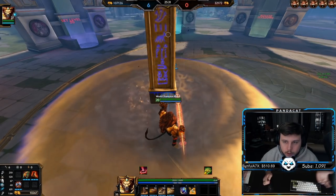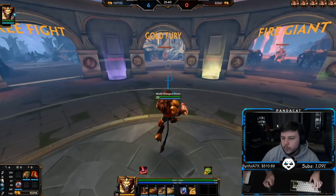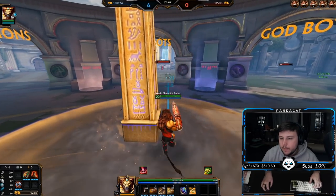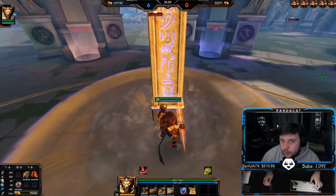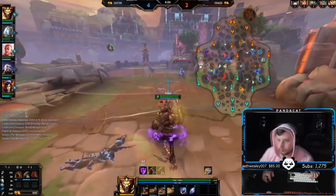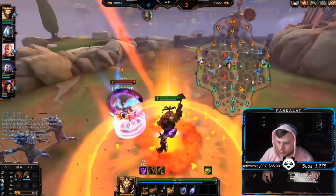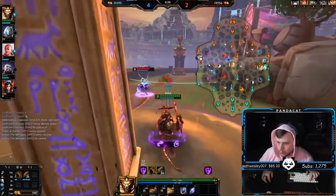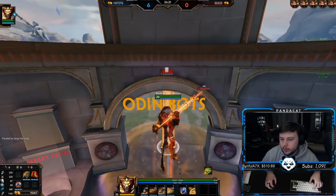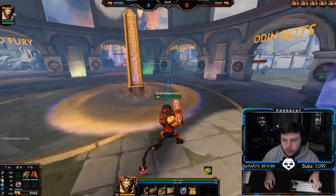Also worth mentioning: the pillar blocks abilities and auto attacks that don't go through walls. For instance, a Kukulkan one — the pillar will block it. Get good at using your pillar to block abilities; a lot of matchups are abusable this way. You can block a Hachiman ult with it — if a Hachiman starts ulting you and the arrow comes out and you pillar yourself, the arrow goes into the side of the pillar. Same goes for Ullr's axe, Cupid's one, Rama's one — anything that doesn't go through walls hits that pillar like a wall.